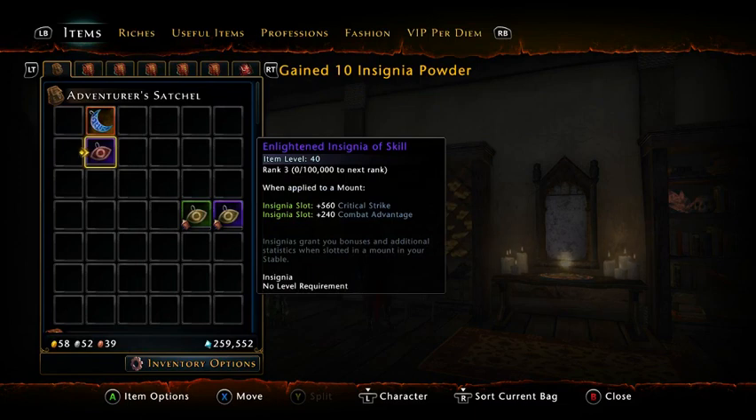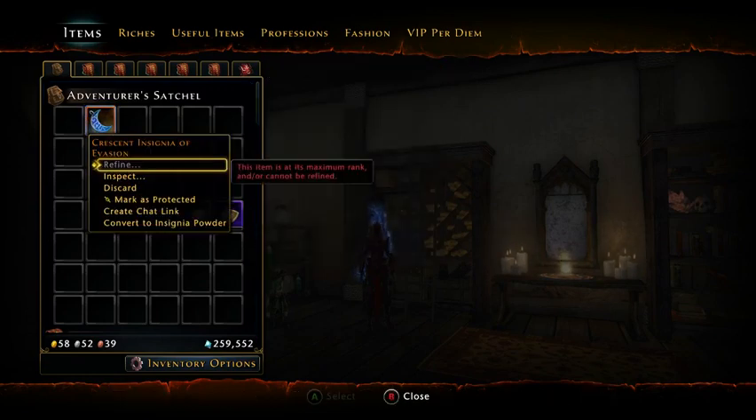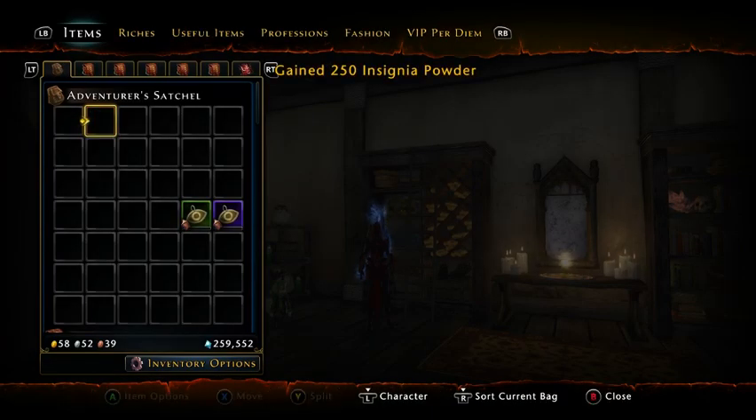Purple insignias you don't need — go ahead and crunch them, they give you 50 each. And legendaries — you can sell them or crunch them. I'm going to crunch it, and I know this is going to make a couple of you cringe. For the sake of the video, you get 250 powder out of it. You have to hold down the convert button, and once it's done, it's gone — 250 insignia power.